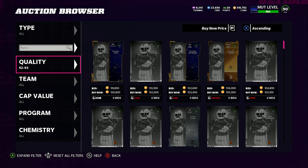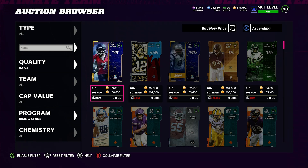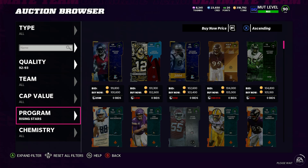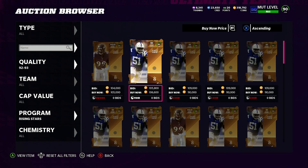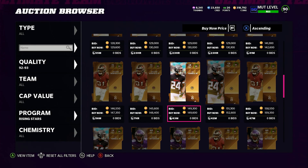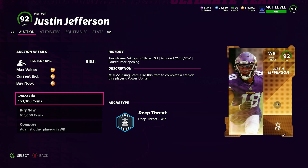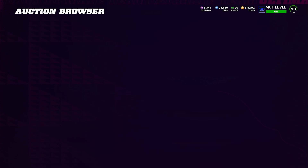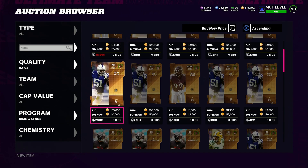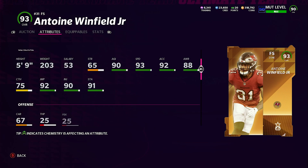There are also Rising Stars packs — they went up to 10,200 training. On the auction house, the 92s and 93s shouldn't be too expensive. Quinnen Williams is already at 106, Terrell is around 130, Dillon is at 130, Winfield is at 150, and Justin Jefferson is at 163.